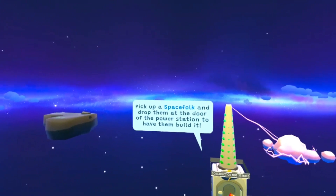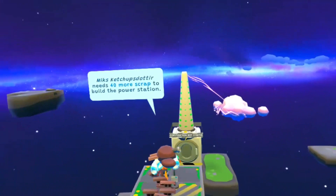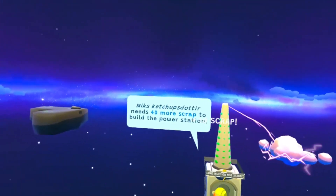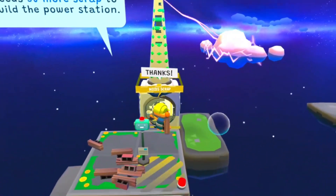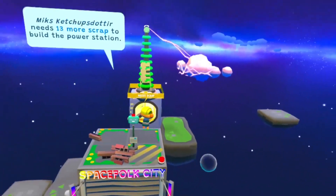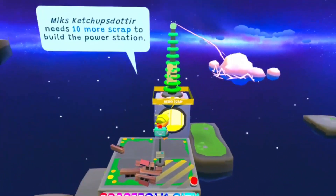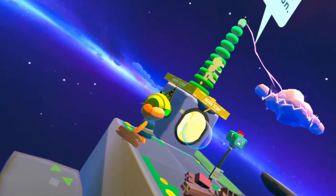So pick up the Space Folk and drop them at the door. There you go, mate. 40 more scrap - want some? Here you go, want some more scrap? You just build whatever you want, mate. Oh look, he's got a little hot dog as a head. That's quite cool.